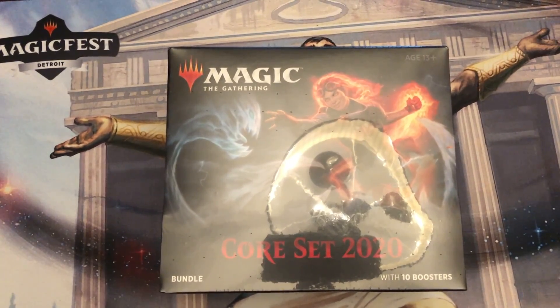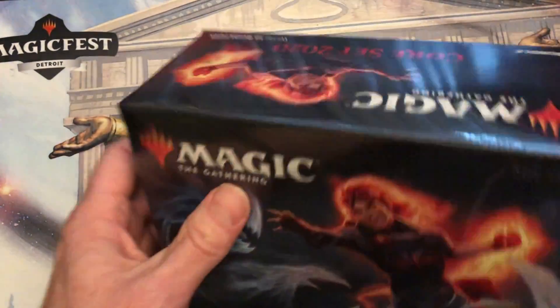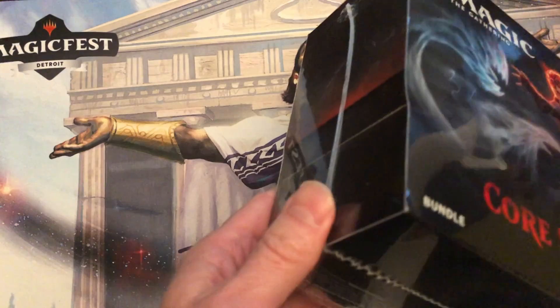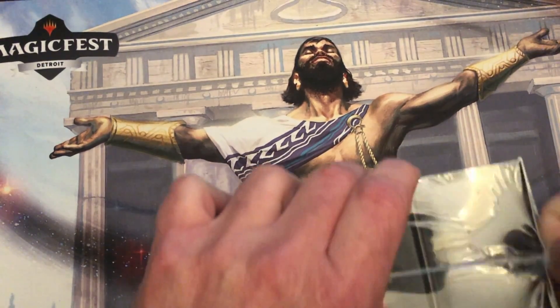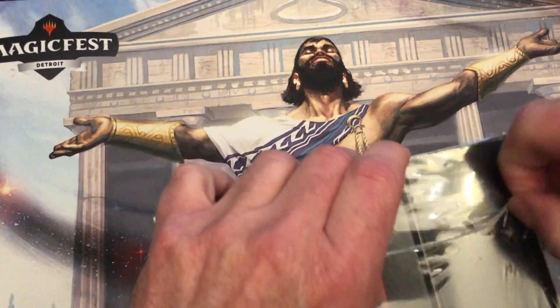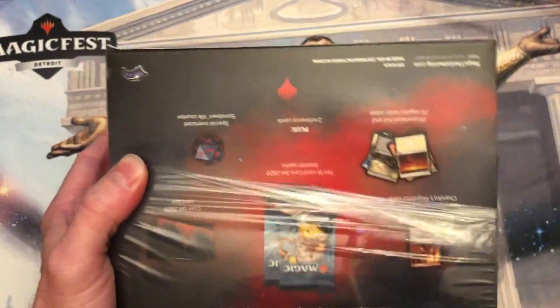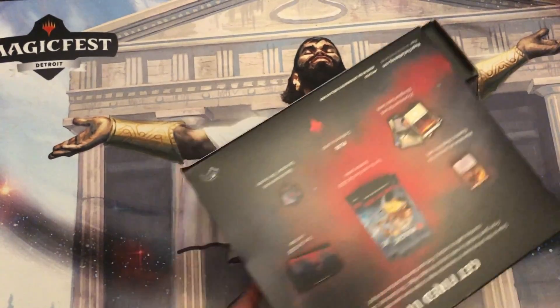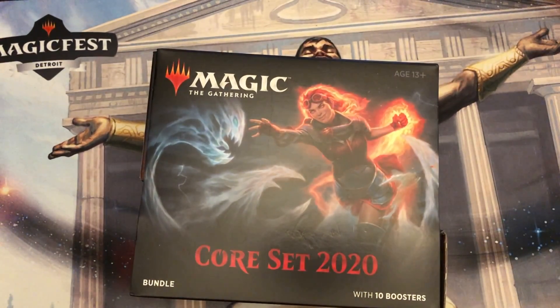Welcome back everybody, it's MTG Ready and today we got the bundle practice, baby. Got this one at my LGS — very fortunate, here in town we have several and they're all pretty awesome. Cracking this open, I'm looking for Sorins. Cannot find a Sorin anywhere. I haven't busted one open yet, went to look at the shops, haven't found one.